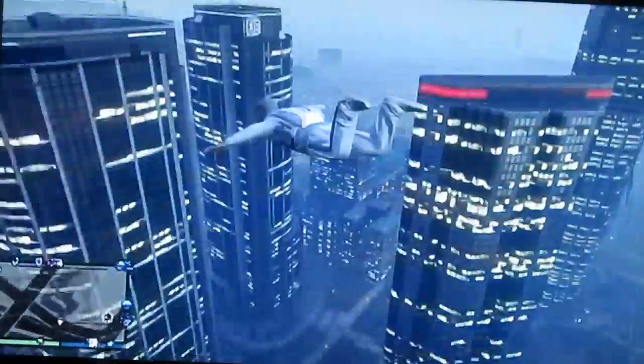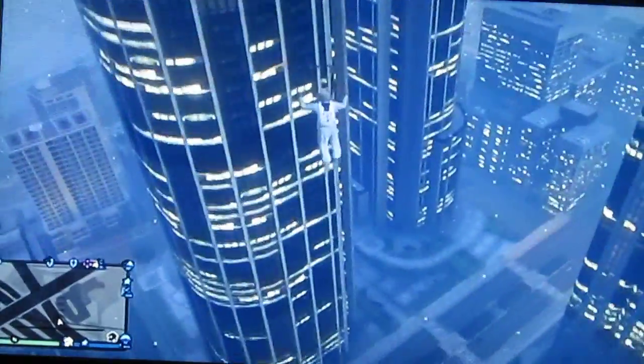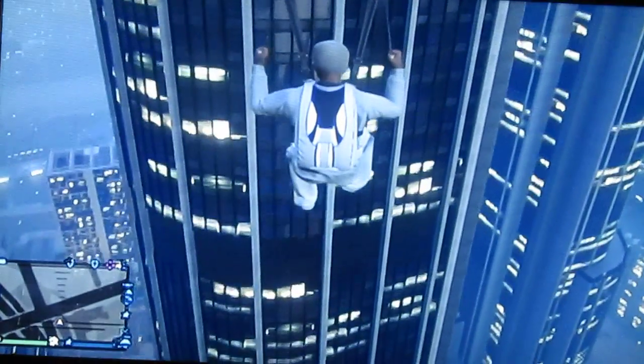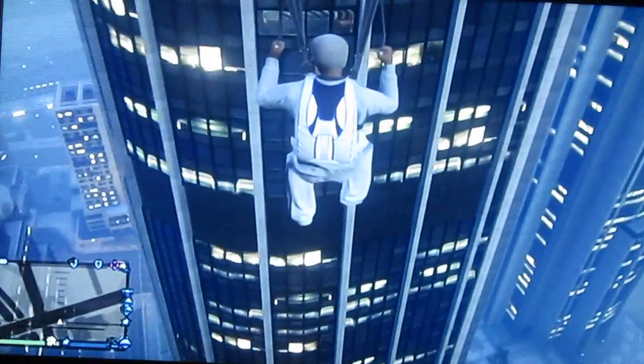So what you're going to do is pull your parachute and press LB and RB at the same time. And that will help you get into the IA building much easier, in my opinion.